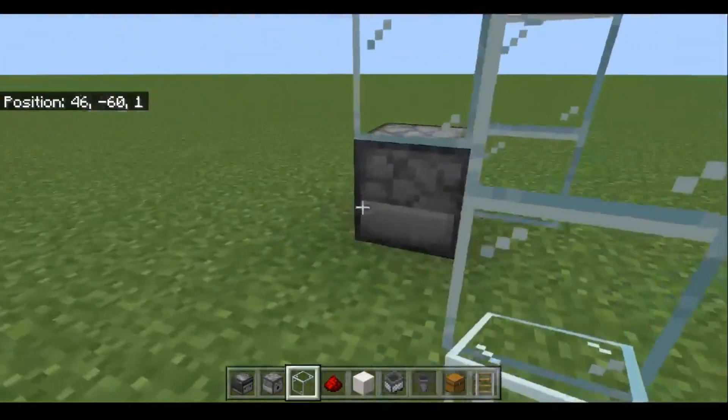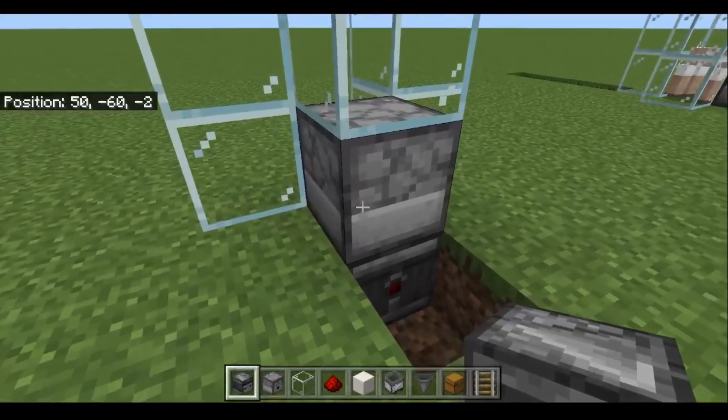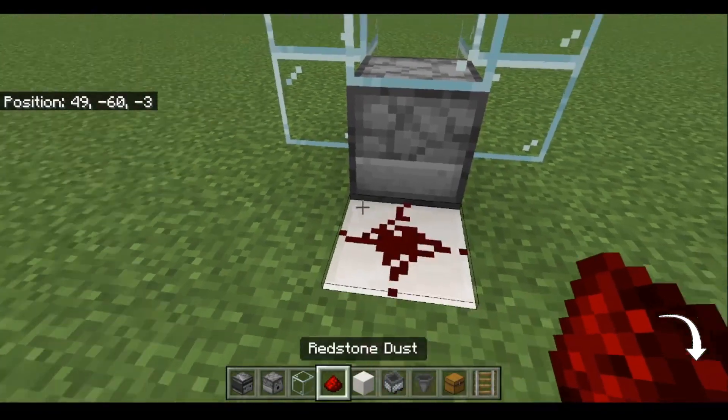Go around to the back. Break these two blocks. Place an observer so that it's facing the grass block in front of the dispenser. Place a solid block behind the observer, and a piece of redstone dust on top of that solid block.